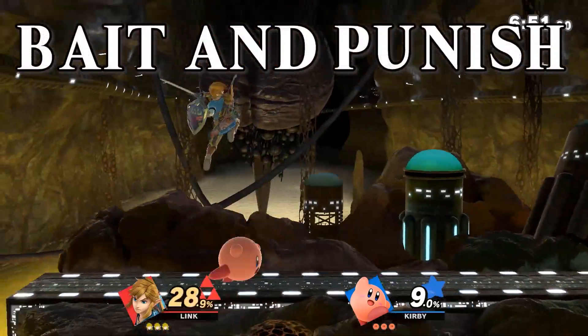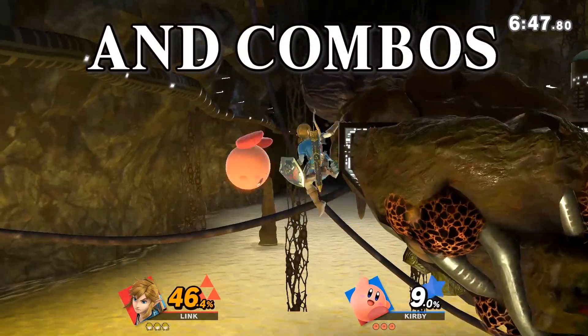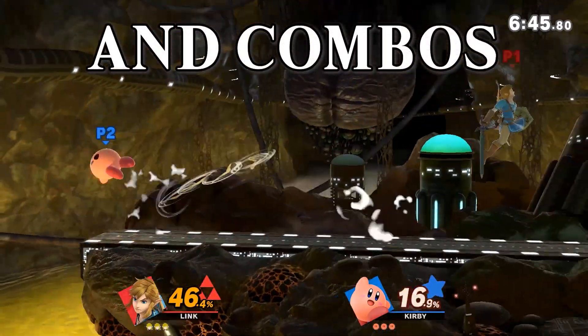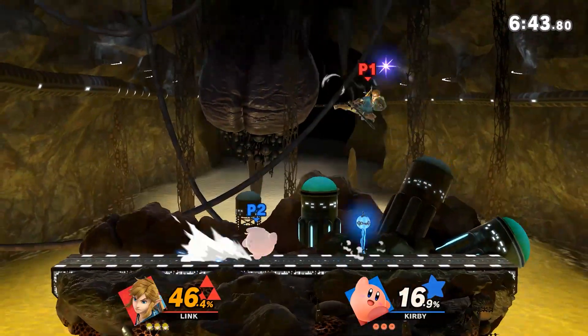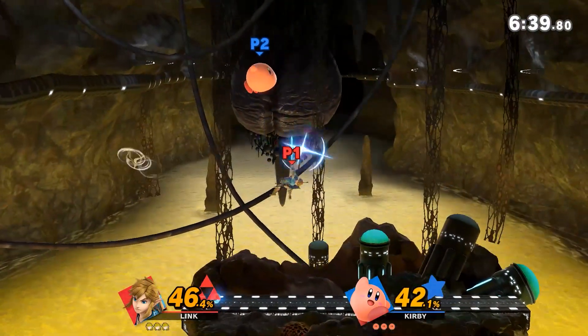You should also respect Kirby's bait and punish playstyle. He struggles to approach, so he'll usually float near you or crouch right next to you and bait you into whiffing an attack and then punishing. Respect this by either increasing the space between you and Kirby, or by using only quick moves and making sure that they land.